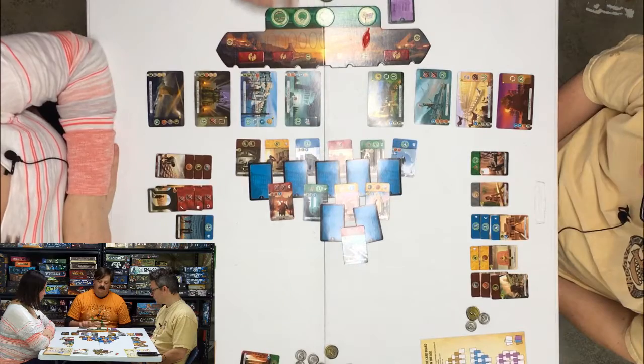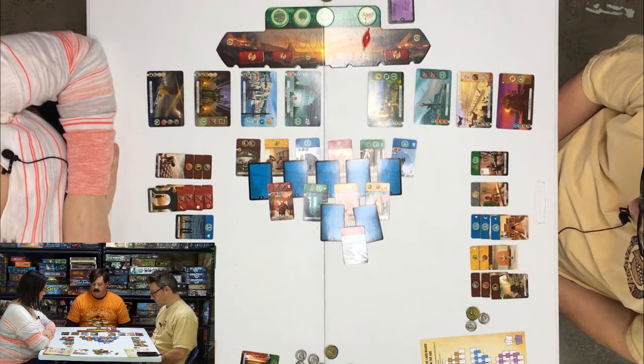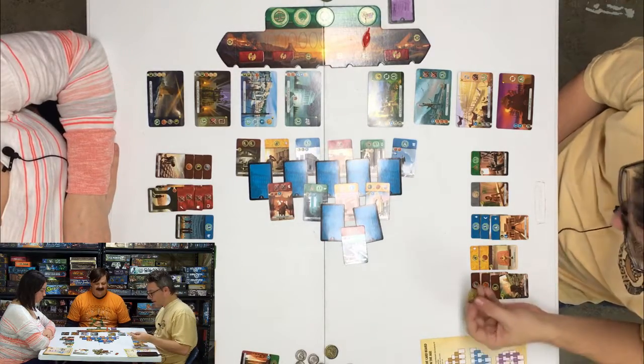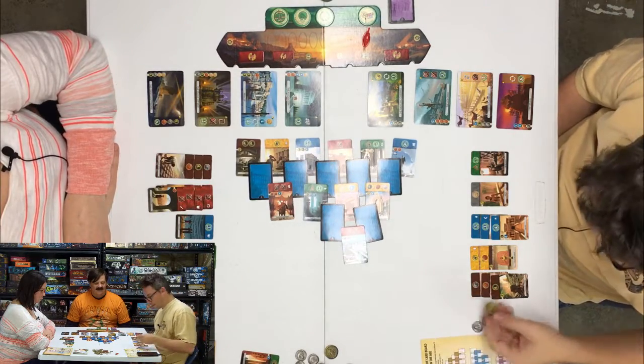I have two matching science symbols which means I get one of the progress tokens. One of them lets me build one of my wonders for free. Another one — any future wonder will cost two fewer resources. Or there's economy — you gain money spent by your opponent when they trade for resources. I think I am going to take the architecture token.